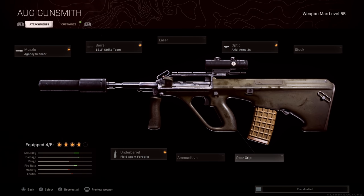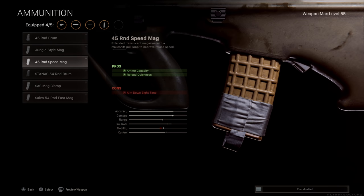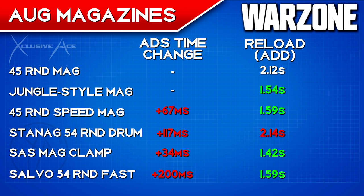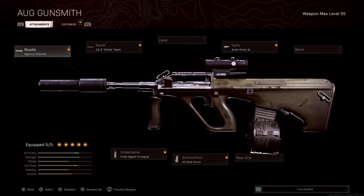If you're playing a squad-based mode, I do like having a larger magazine because you're dealing with multiple enemies with full armor plates and don't want to reload mid-fight. Breaking down the magazine options, some of them significantly hurt your aim down sight time. The Salvo 54 Round Fast Mag sounds great — biggest capacity and faster reload — but it slows ADS time by 200 milliseconds, which is a very long time in Call of Duty. The one I actually like most is the standard 45 Round Magazine, which doesn't change ADS time at all and has a very reasonable reload time of 2.12 seconds.